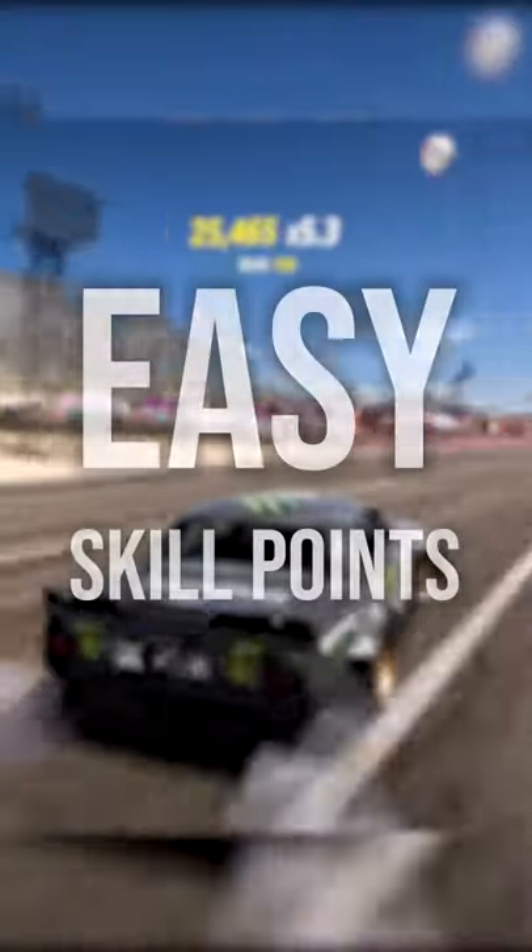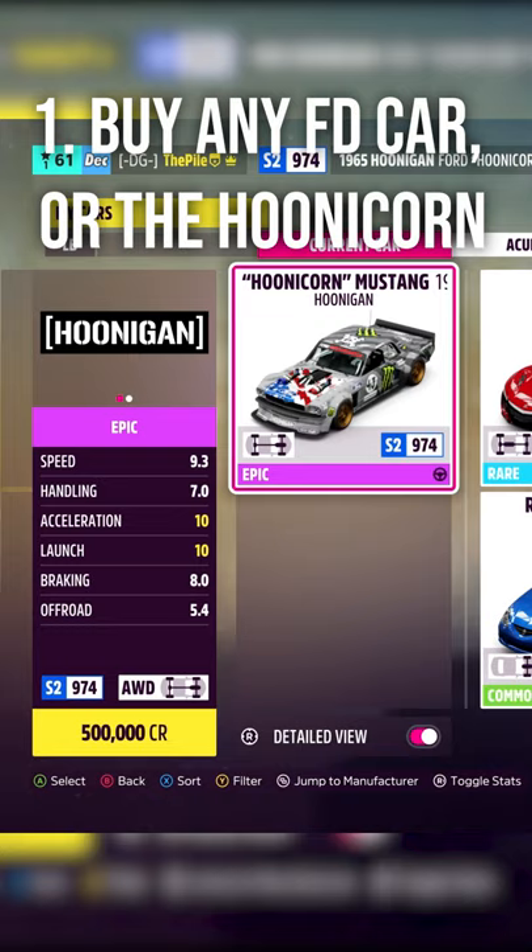Here is an easy guide on how to earn skill points in Forza Horizon 5. First, you'll need to get any of the Formula Drift cars or the 1965 Hoonicorn from the Auto Show.